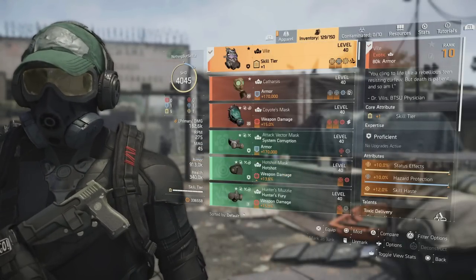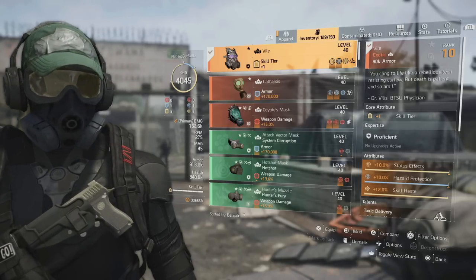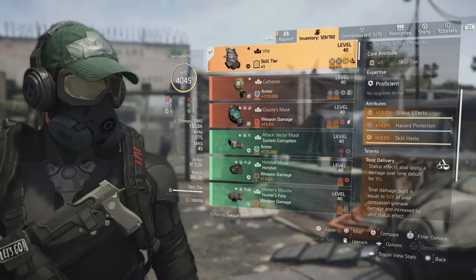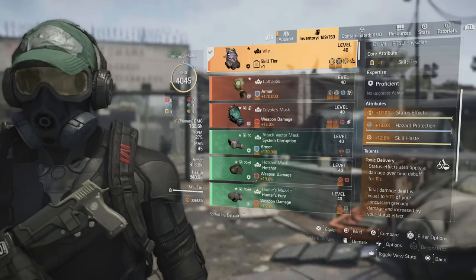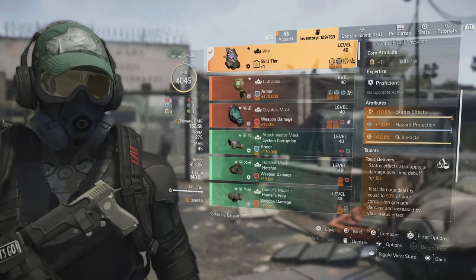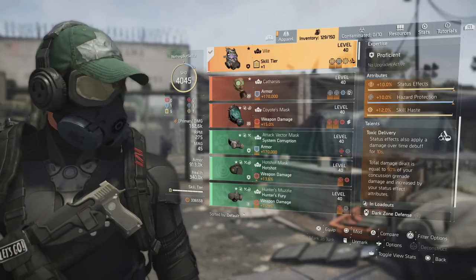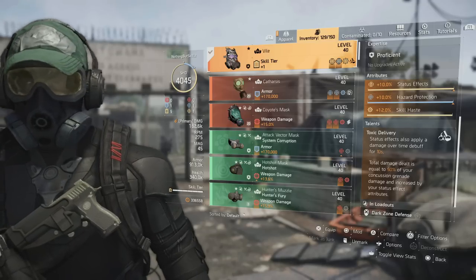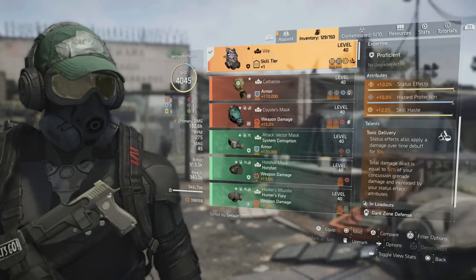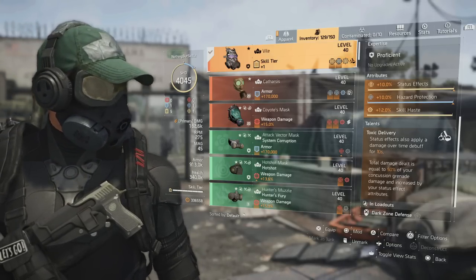For the build, we're running a status effect setup. We have the vile mask, which gives us skill tier status effects and hazard protection. We have a skill haste mod and I stack skill haste because I want those fire chem launchers to come back as quickly as possible. The vile mask is great because of toxic delivery — status effects also apply a damage over time debuff for 10 seconds. This total damage dealt is equal to 50% of your concussion grenade damage, increased by your status effect attributes, which we have throughout the whole build.